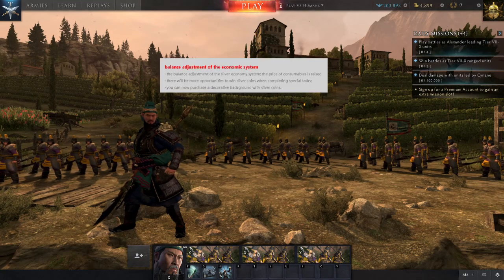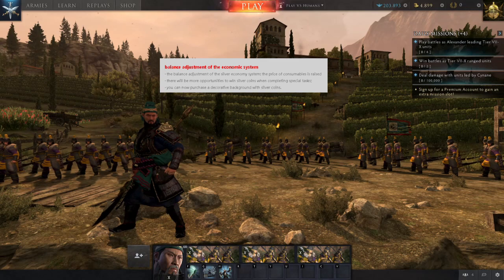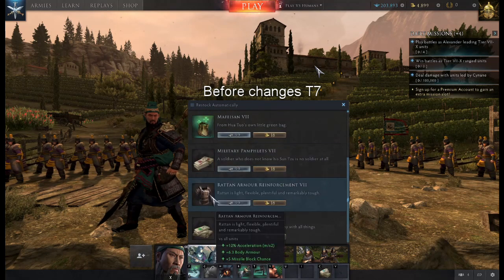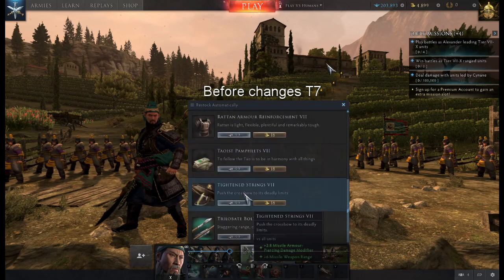In the patch notes, they said the balance adjustment of the Silver economy system — the price of consumables is raised. There will be more opportunities to win silver coins when completing tasks. What we've actually seen is that the price of consumables is about 9 or 10 times what it was before. Previously you would be getting a consumable for around the 100 silver mark on higher tiers. But now we're looking at 800 to 1,700 per consumable to put them onto each individual unit.